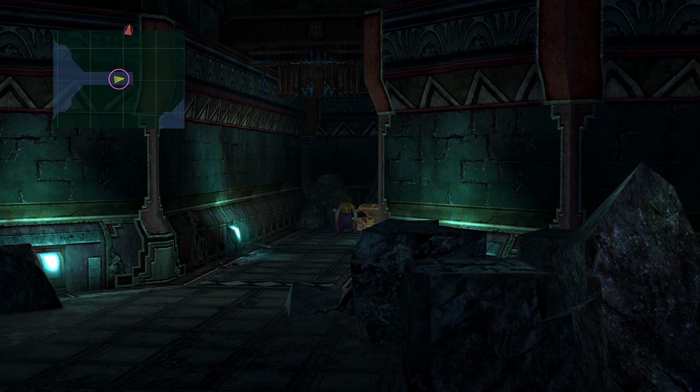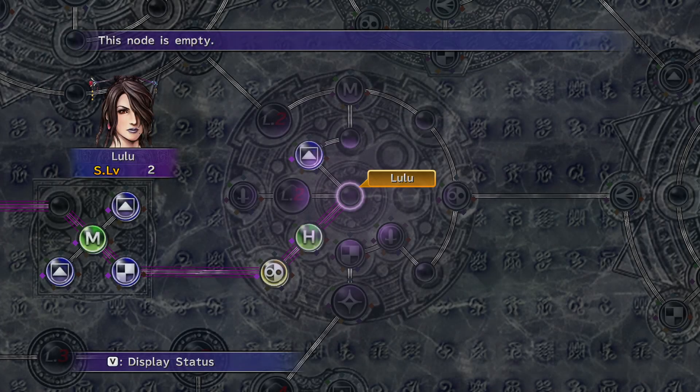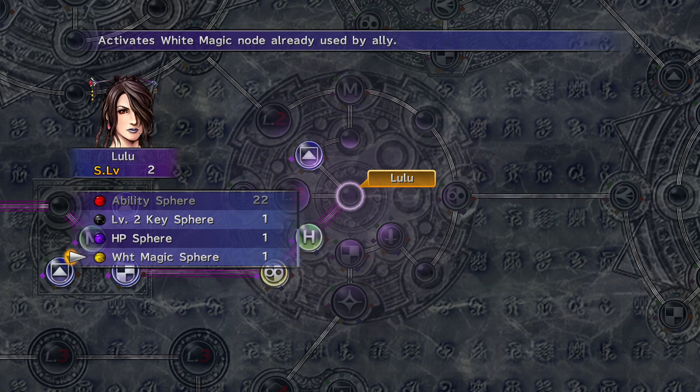And there's a chest — a white magic sphere! What the hell is that? Let me check it for a second. White magic sphere activates a white magic node already used by an ally. My oh my, that is interesting.